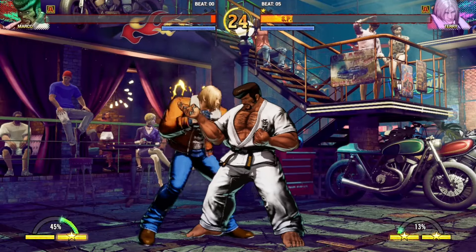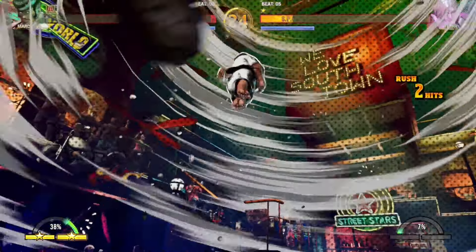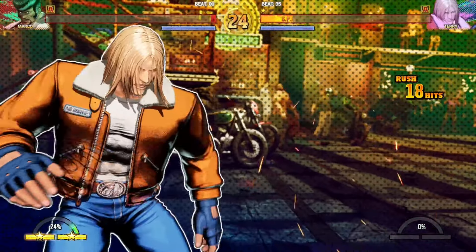The final benefit from SPG gives you access to your Hidden Gear move — your character's ultimate attack. The requirements are high: you need 2 meters and be in SPG, but they dish out a ton of damage and look pretty awesome, so be sure to bust these out whenever you get the chance.